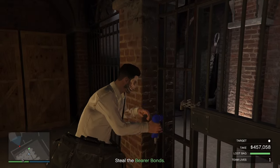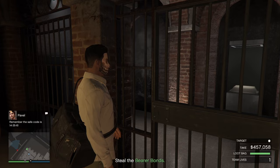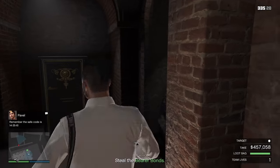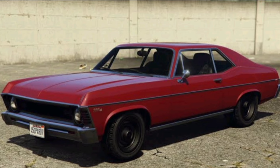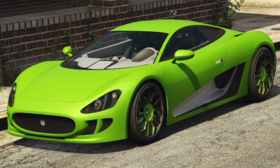Test rides inside the LS Carmeet: starting with your premium test ride, we have the Pegassi Weaponized Ignis. Your regular test ride vehicles are the Declasse Vamos, the Dinka Jester Racecar, and the Ocelot XA21.